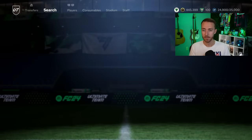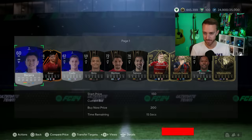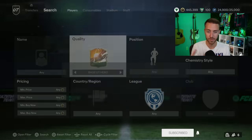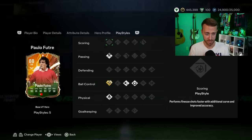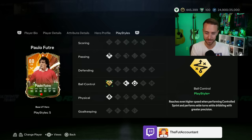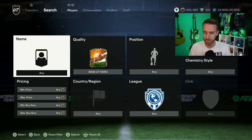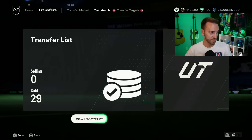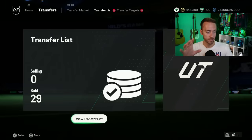I'm really interested to see what playstyle pluses EA gives out — I hope they make sense for each card. Like for Jordan Henderson, maybe Bruiser, Jockey, or Block would make sense. That's what this promo is all about — these cards are going to be meta because playstyle pluses have become super sought after this year. People are going to want to try out these new promo cards. Think about cards like Joe Cole with the Technical Dribbler playstyle plus — it completely changes how the card feels in game.